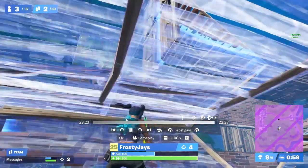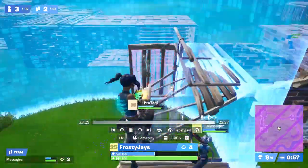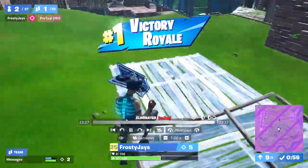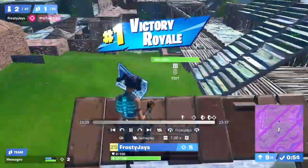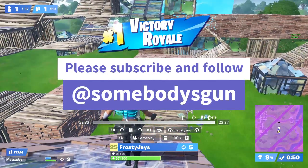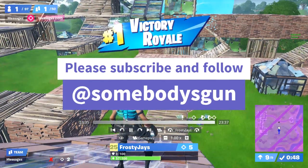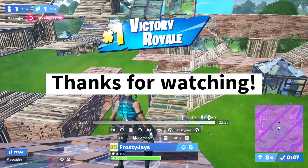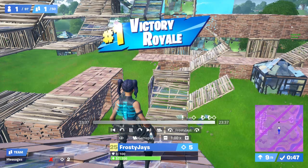They go ahead and close out this fight well. One thing they do is wait for each other and drop down to fight as a duo - very important because you don't know who that player is down below. Always take the last fight as a team, always try and take every fight as a team. That's all I got for you guys - hope you enjoyed it. Thanks again to Frosty Jays and I'll see you guys next time on Hindsight Rotations.